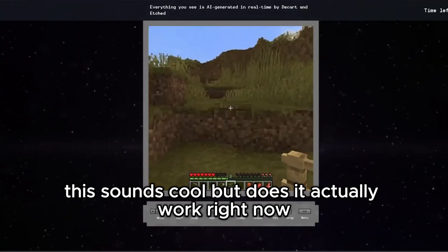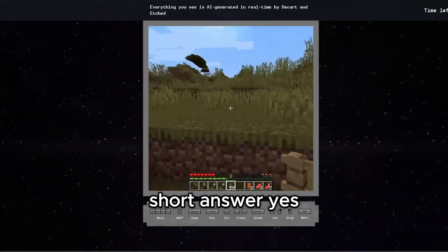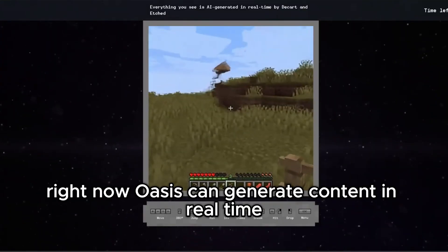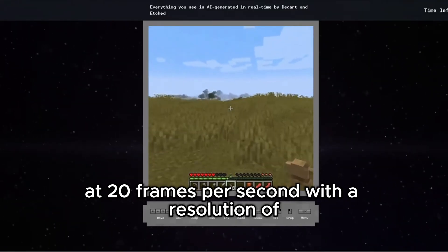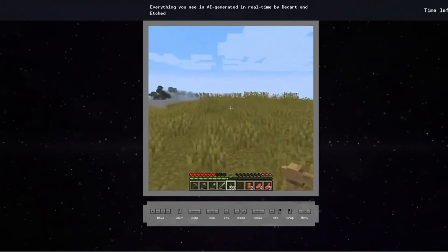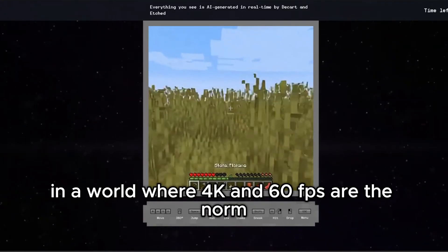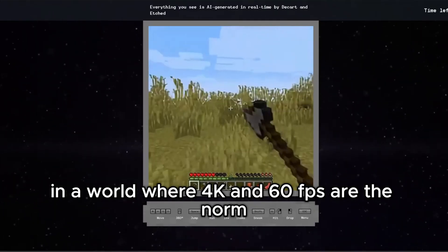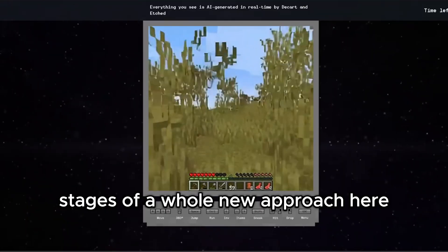You might be wondering: this sounds cool, but does it actually work right now? Short answer: yes, but with a few quirks. Right now, Oasis can generate content in real time at 20 frames per second with a resolution of 360p on NVIDIA H100 GPUs. Okay, 20fps and 360p might not sound like much in a world where 4K and 60fps are the norm, but we're talking about the very early stages of a whole new approach here.